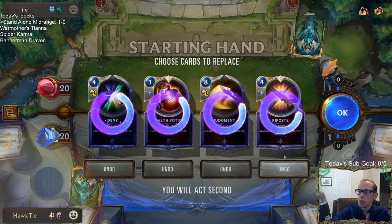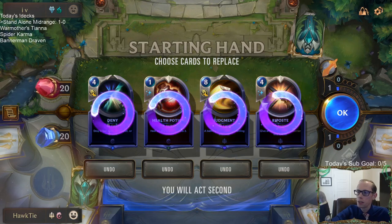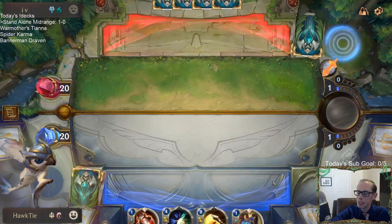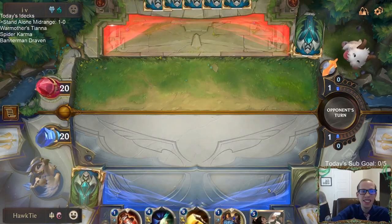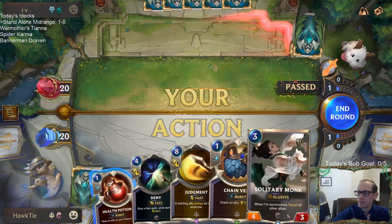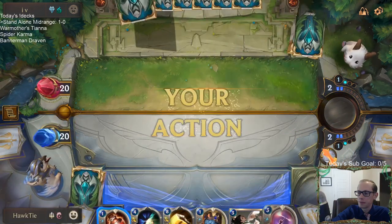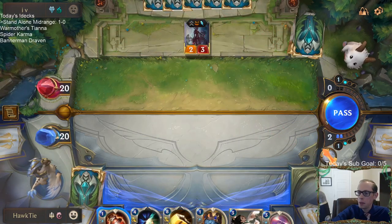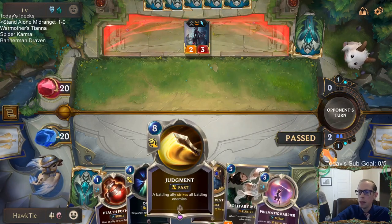We are going to mulligan. Thresh Elise is going to be a go-wide deck — I could see keeping Judgment. Let's do that, let's keep the Judgment. We kind of need to find a unit though — we need some kind of ally. It would be the best to draw Fiora and pair Fiora with the Judgment.